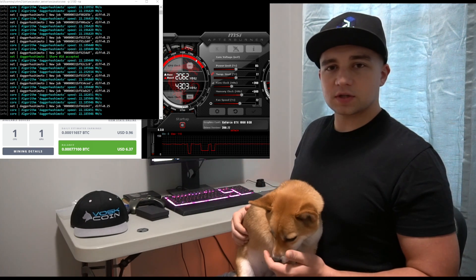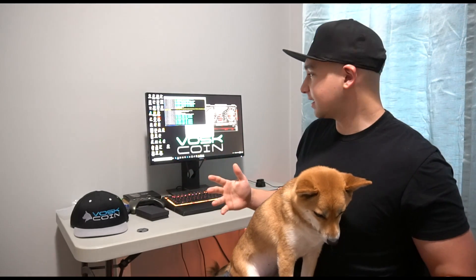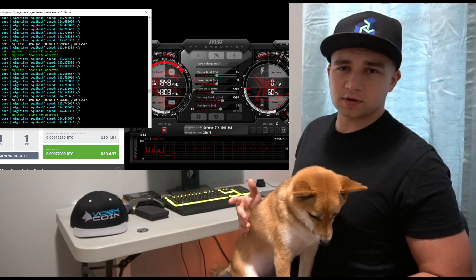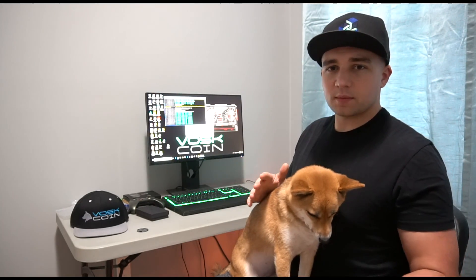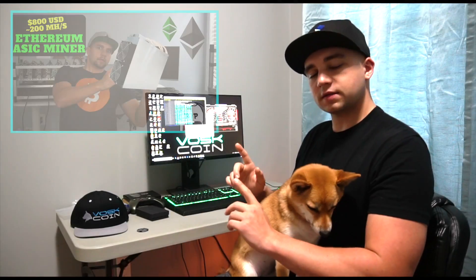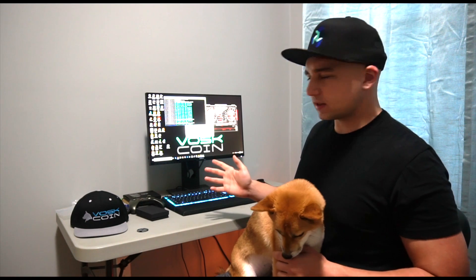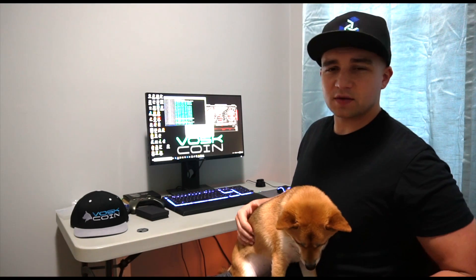As you can see — I'll zoom in — we're getting 22 megahash a second on ETHash with this 1060 6 gigabyte. Next up is Equihash, which covers coins like Zencash and Zcash. We're pushing about 313 to 315 sols, and in earlier testing I averaged 314 sols. That's projected to make about 96 cents on Equihash per NiceHash, and 94 cents, with WhatToMine calculations ranging from about 90 cents to a dollar.